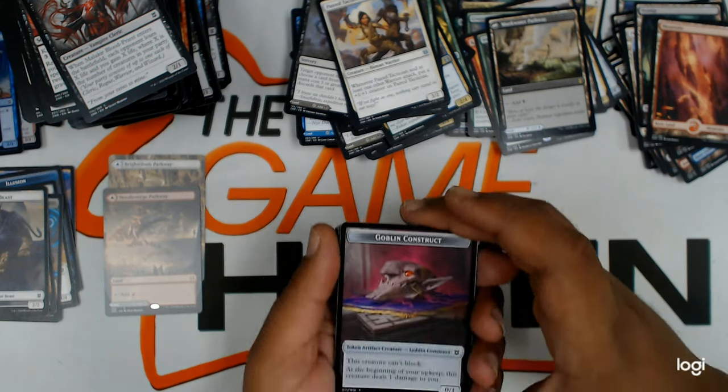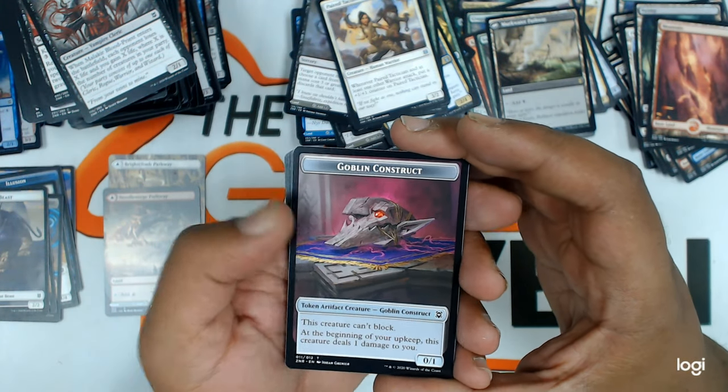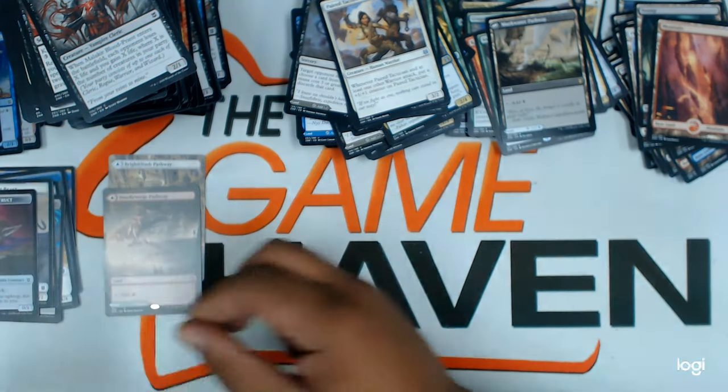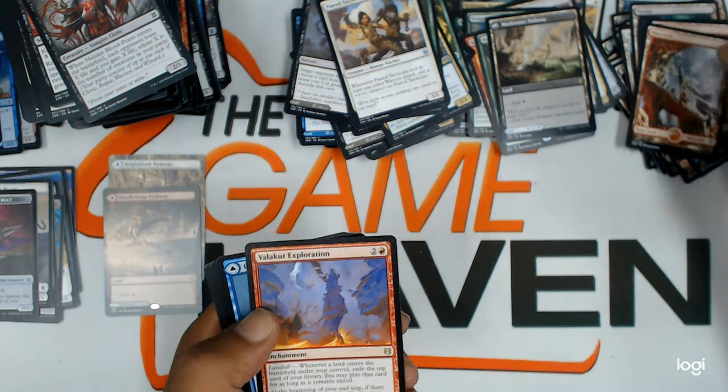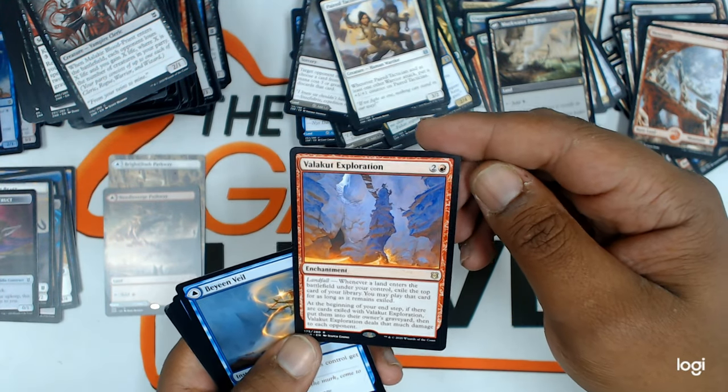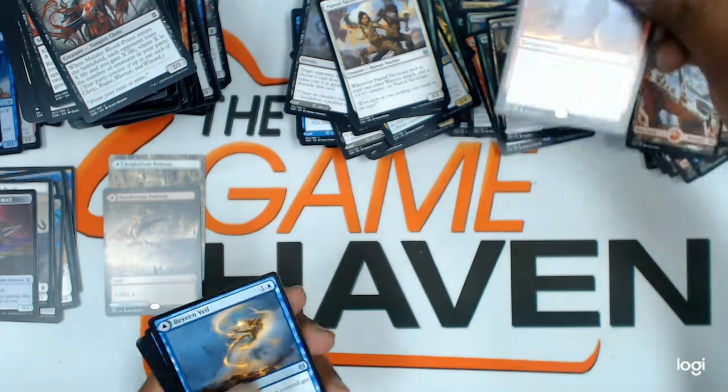A Goblin Construct — this is a new looking token, really nice. Full art mountain. A Valakut Exploration — another card I'm seeing get modern play. Really nice rare.